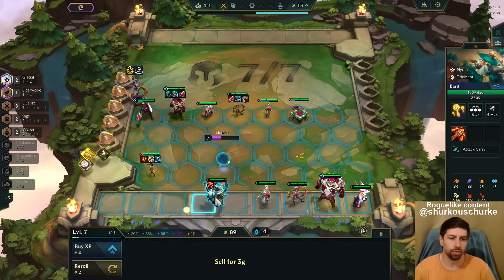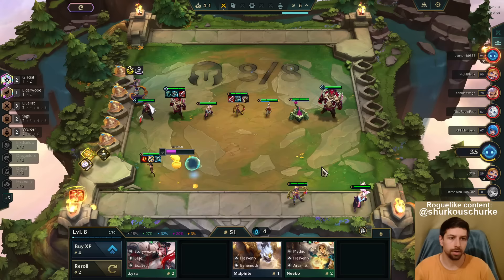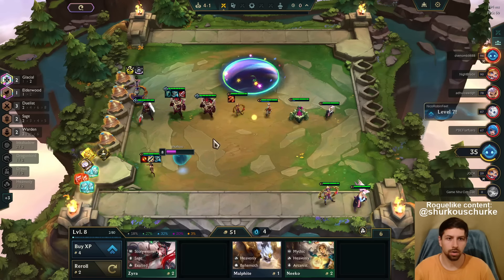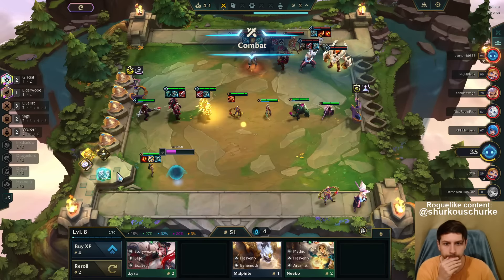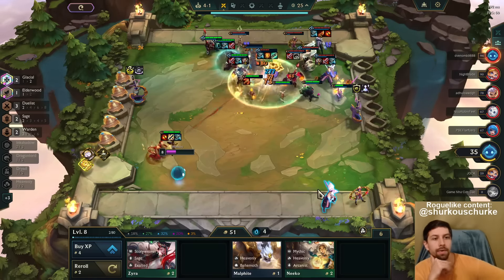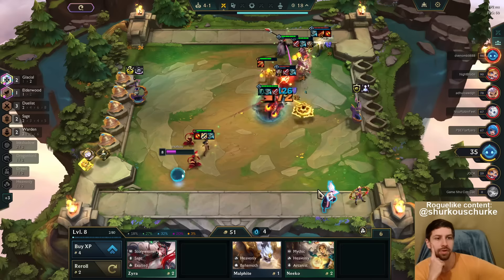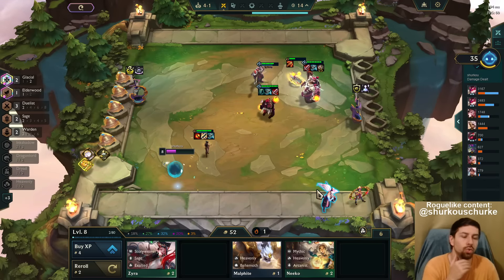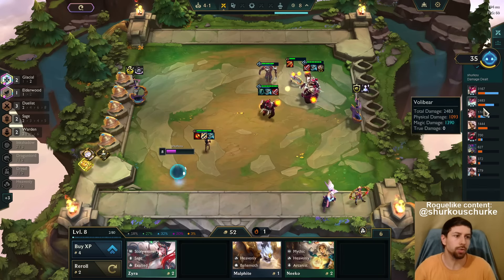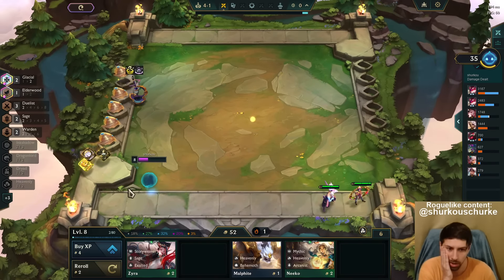I'm losing so much health — should I roll for 3-star Volibear? I really can't roll for 3-star Volibear since the other guy already has some Volibear. There's no way I'll hit until he dies. Look how strong it is — the two Volibears are insane. I wish I could check which one's which, QSS or Titans. The Titans has to be better in terms of damage, but the QSS has the 3-star so it's gonna be way better.